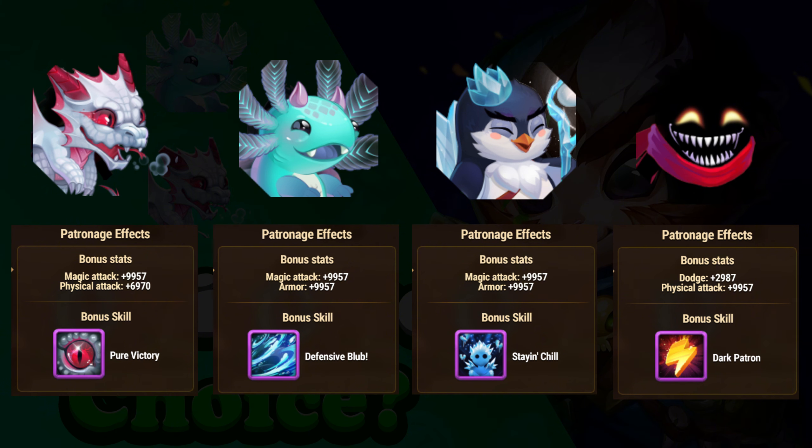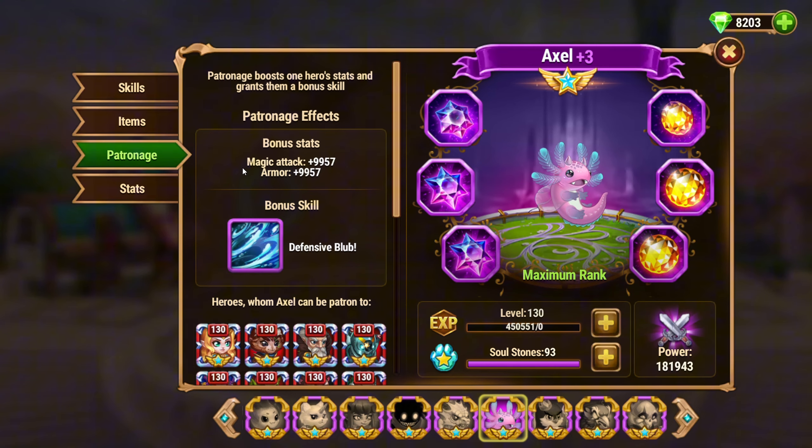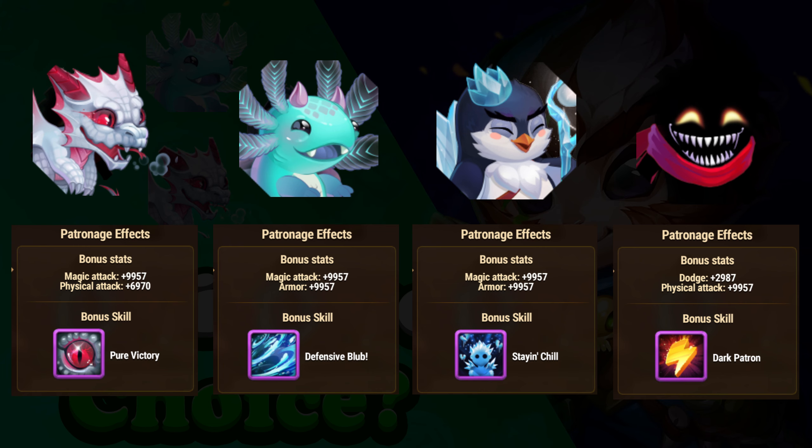By comparing the stats alone, it's clear that Heidi benefits the most from either Axel or Biscuit. Both pets provide a boost to magic attack, which is crucial for maximizing Heidi's damage potential since his skills rely heavily on magic attack scaling. Additionally, the armor boost provided by these pets enhances his durability, helping him survive longer in battle. While Kane offers a useful dodge stat, the lack of magic attack and the focus on physical attack make him less effective for Heidi. Similarly, Albus's boost to physical attack doesn't align well with Heidi's primary strength, which is his magic-based skill set.